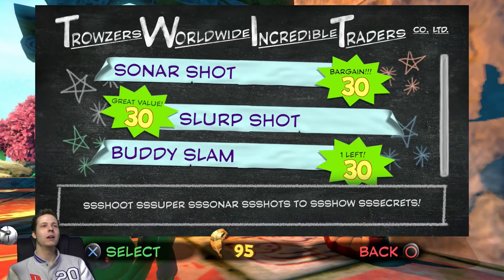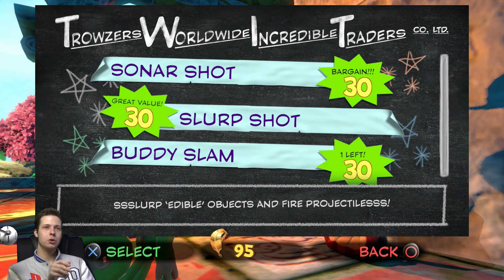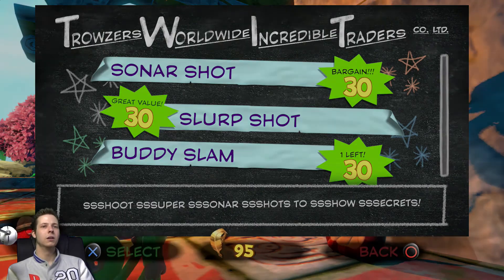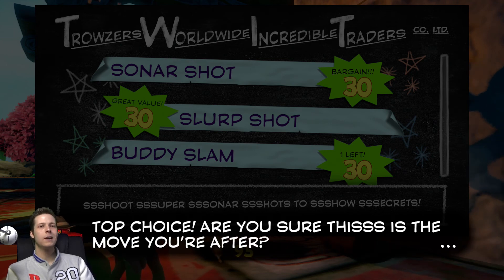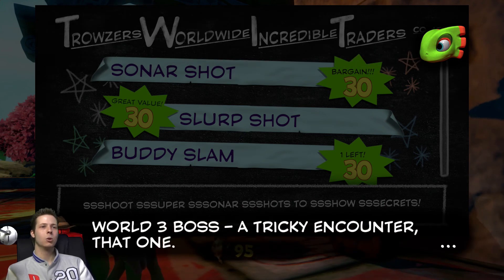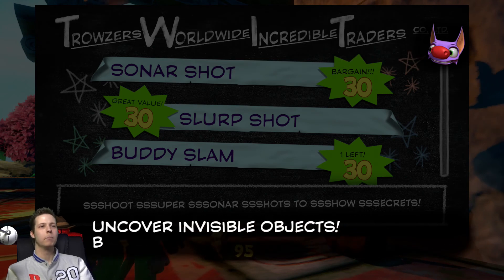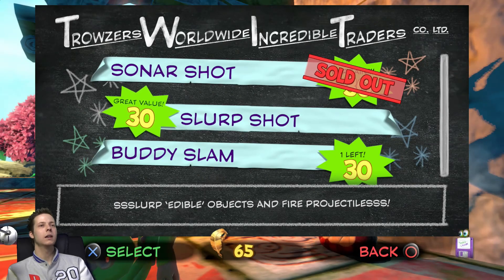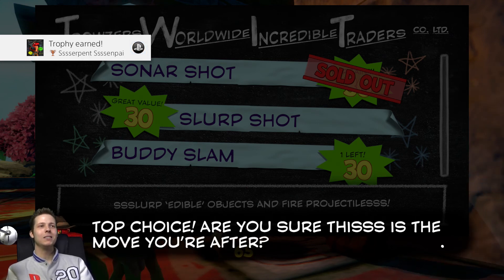Here we go — they're all fairly like a lot, right. So we're gonna get Sonar Shot, which does a sonic attack; Slurp Shot lets us suck up things; and Body Slam is just body slam. I'm not going to listen to all the talking if I can avoid it. Top choice — are you sure this is the move you're after? Yes, yes, yes. I'm going to skip all this because they're pretty much just explaining what the moves do, it's not really important.